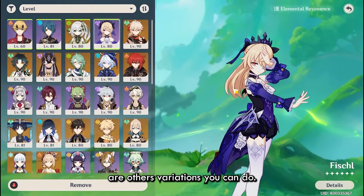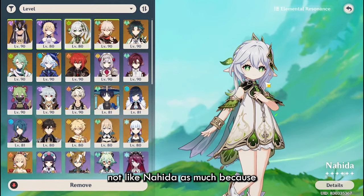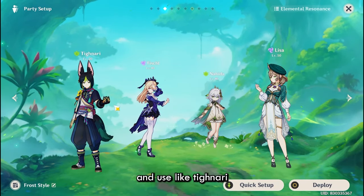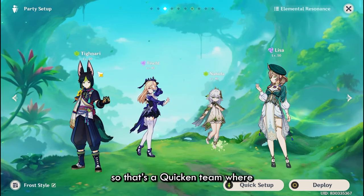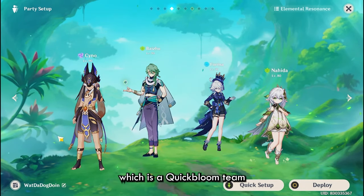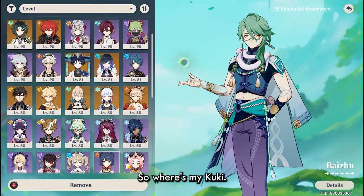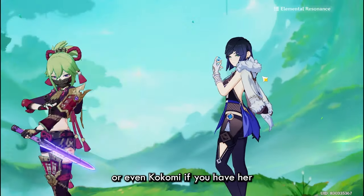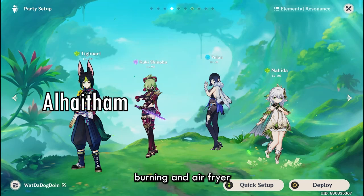There are other team variations you can do. For Quicken teams — this is a type of team where I do not like Nahida as much because swirling Electro can interfere. However, you can drop the Anemo unit altogether and use Tighnari, Alhaitham, or similar with Yae Miko instead of Lisa — that's a Quicken team where you can trigger both Spread and Aggravate. You can also go for a Quickbloom team, which is not just a Cyno team — this is just an example. You can have Kokomi here, and replace Furina with another Hydro option like Yelan or Kokomi, making it a Quickbloom team.